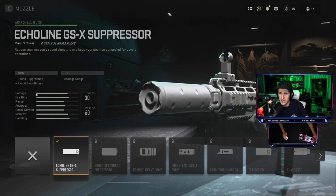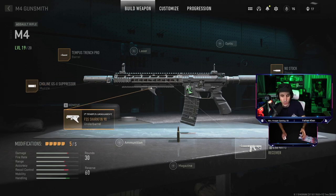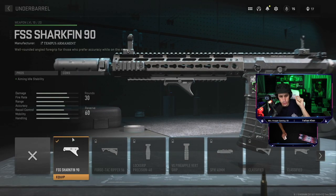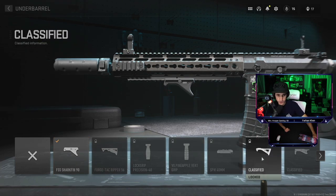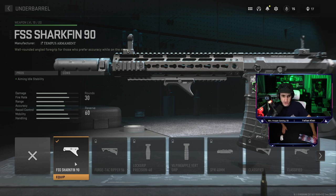I'd never heard the term 'recoil smoothness' before, but it works. What it means is the recoil is less jumpy or jittery — you'll see what I'm talking about. In any case, the FSS Shark Fin 90 grip is going to give you aiming idle stability when you're not shooting. It stops your gun from swaying and helps with accuracy while you're on the move — great for running and gunning.